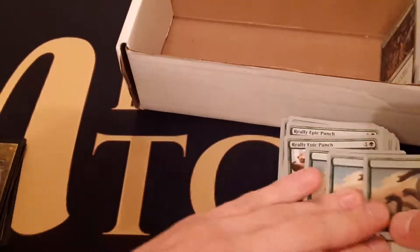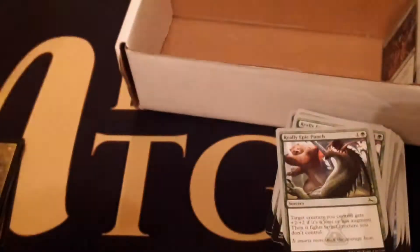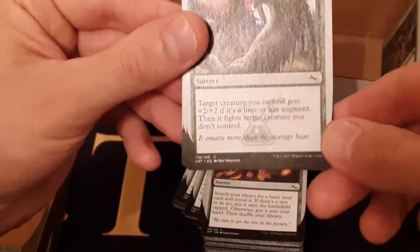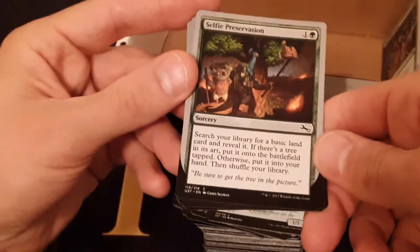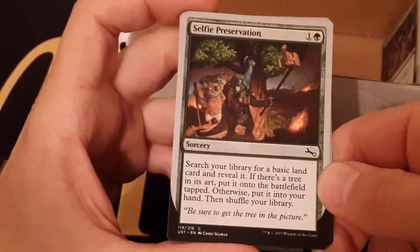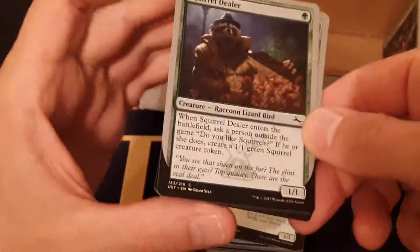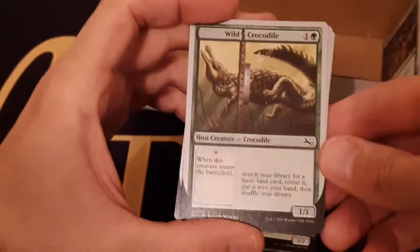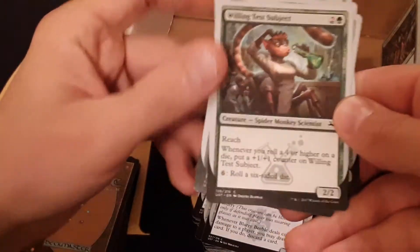Of course this isn't anything too special, but I've got three Multi-Headed Hydra — more die rolling. I thought I'd have four but who knows. Really Epic Punch in there for some fighting, and it deals with host and augment. Selfie Preservation for some land fetching — makes sense to grab lands with trees if you draft that card. Squirrel Dealer goes with the so-called secret squirrel theme in the set. Wild Crocodile as another host/augment that looks for basic lands. Willing Test Subject for dice rolling.